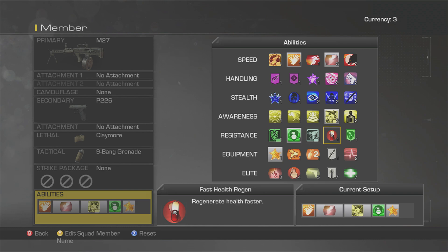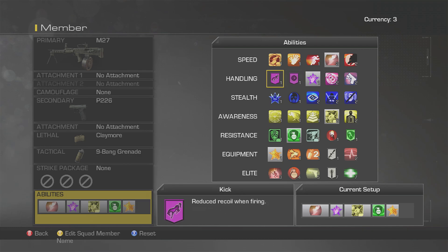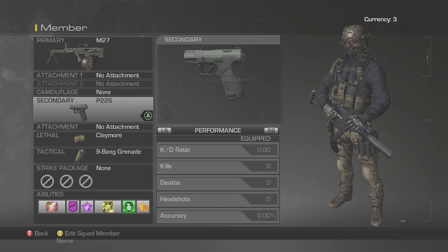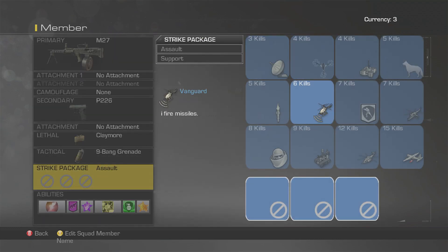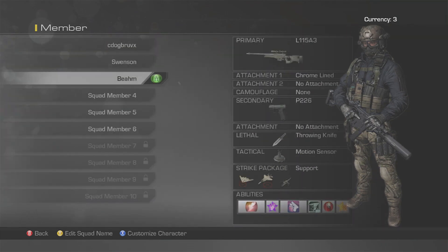Selecting various perks — reducing detection, presumably getting an extra claymore. I think we're ready. Using the weapons as set. Going for assault scorestreaks: cluster preys to help, Pave Low and AC-130. There we go — I've made a couple of classes nonetheless.